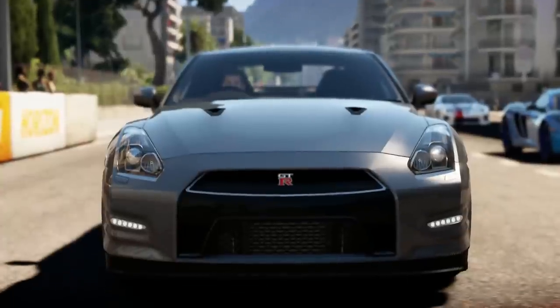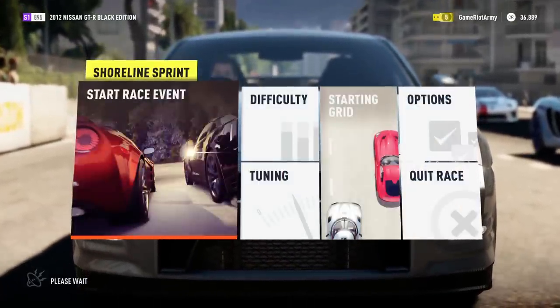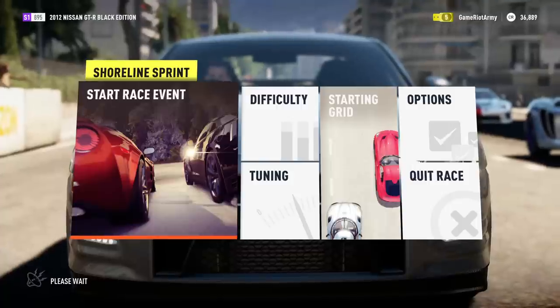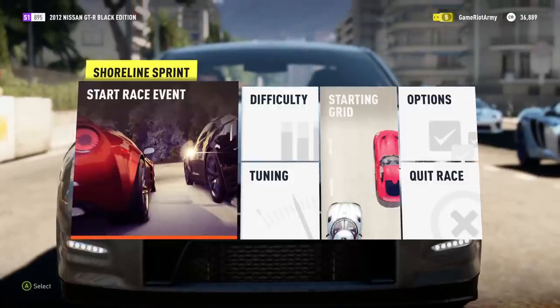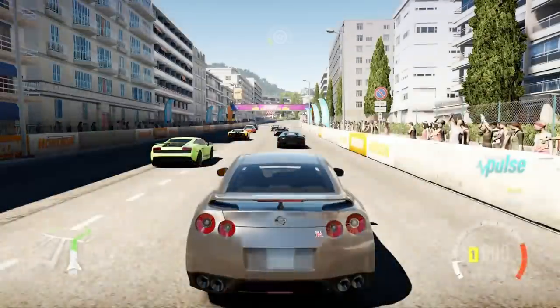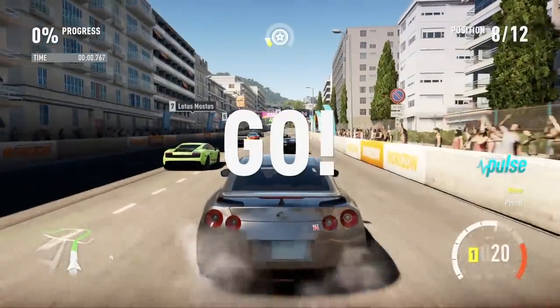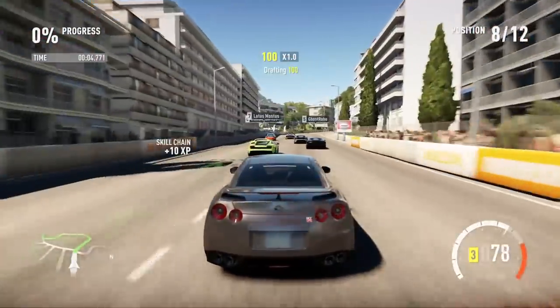I'm not keen on some of the designs on these cars, they look pretty terrifying. The next event is a sprint. We've closed the road so you'll be racing without traffic - keep an eye on your map to see what's coming up and pick your line through it. Will do, thank you. So I've got no traffic in this one, which is definitely a plus. No crashing into traffic is always good. Look at all the cars though - there are cars behind me. This is a bit daunting.